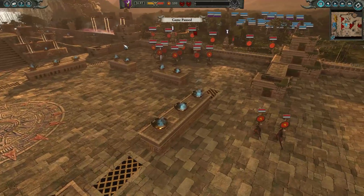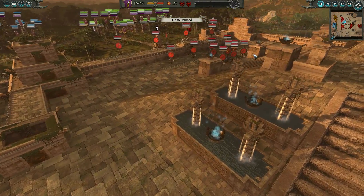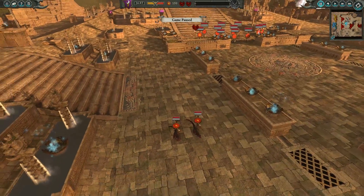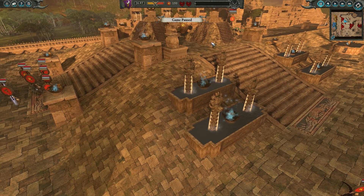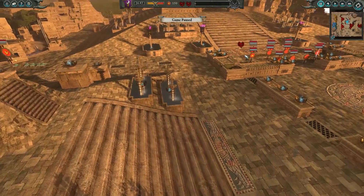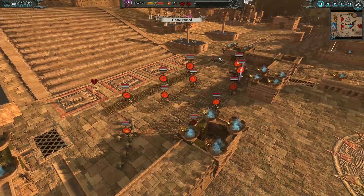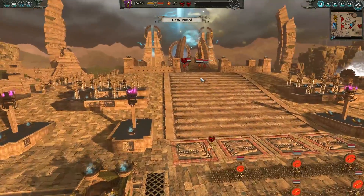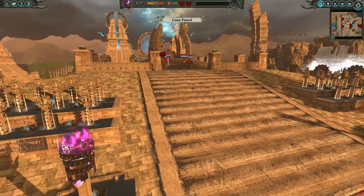Taking a look at the map, we can see it has an outer wall that runs all the way around the city. As we make our way back through this wall, there are choke points where the Lizardmen can funnel enemies forward. They can also climb the stairs and fight up by these temples, which is pretty cool.